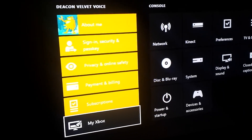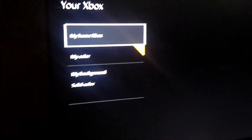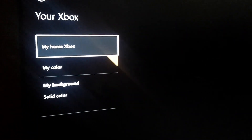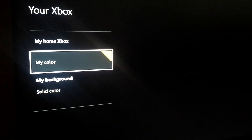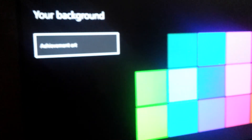So you go and select My Xbox. You can choose your color, you can choose your background color. That's My Color — you can change that, or you can change your background. Your background color can either be an achievement, and you'll have an option for achievement art.